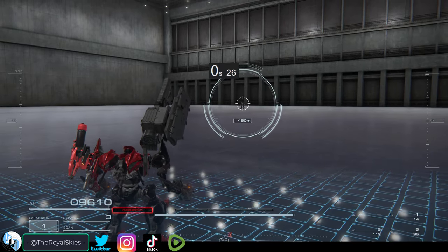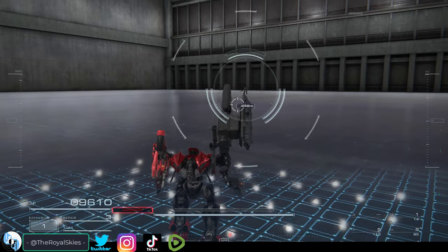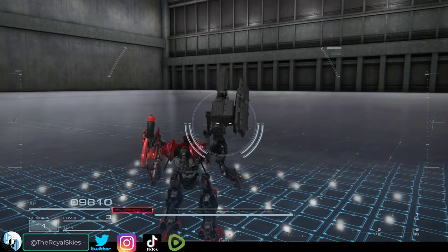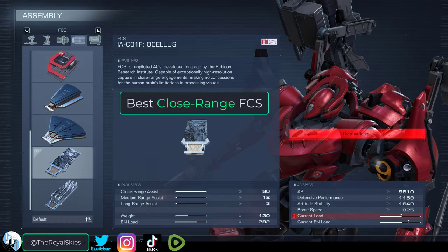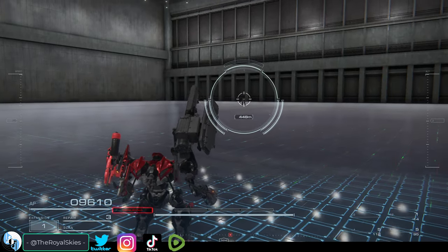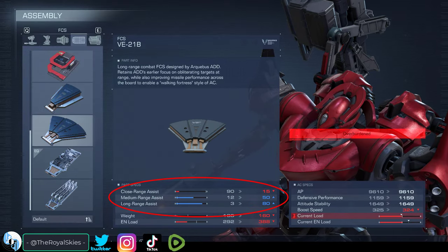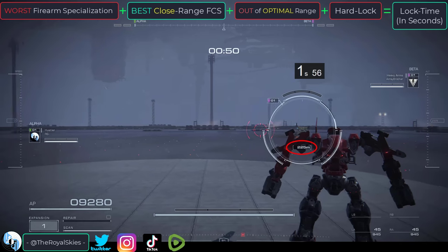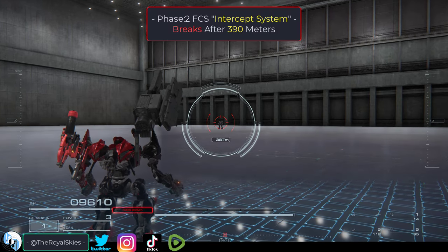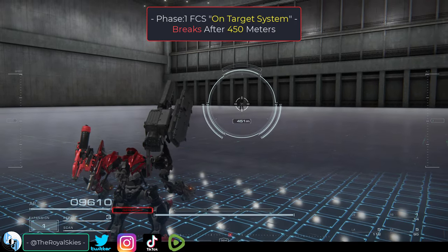At this range, lock-on is no longer possible with any weapon or any FCS. The 450 meter limit applies to all FCS's — close, medium, and long range. There is no difference in the lock range limit between the closest range FCS and the longest range FCS. They both tap out after 450 meters. The only difference between close and long range FCS's is the speed at which they acquire targets in their preferred combat range. So basically, phase 2 intercept breaks at 390 meters and the entire FCS system collapses after 450 meters.